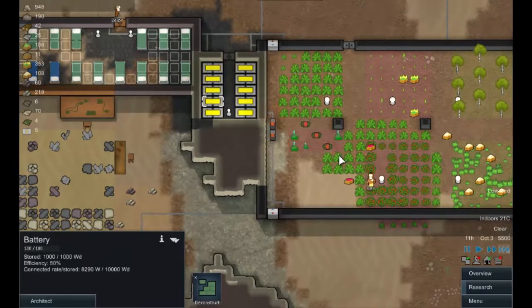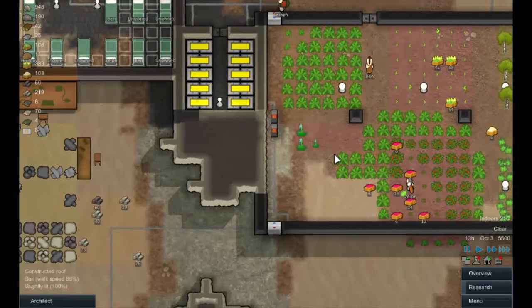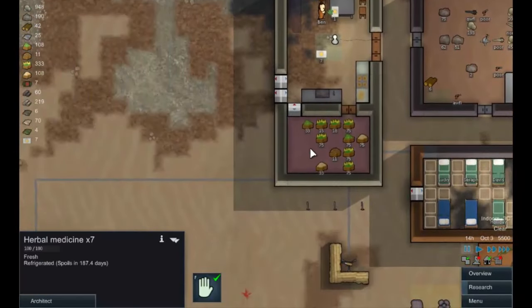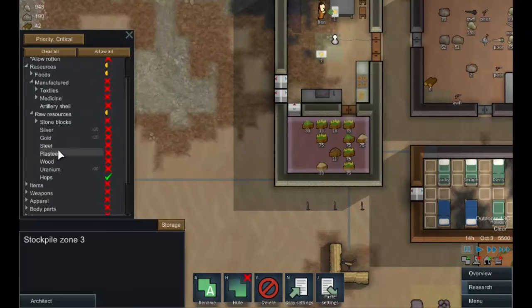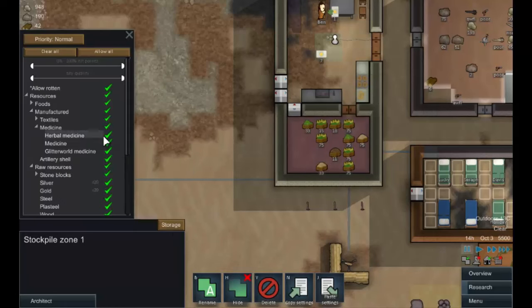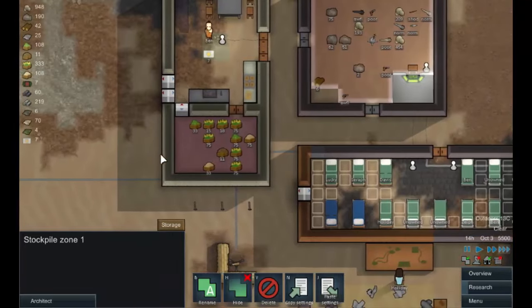The xerigium is being harvested - that gives us a few med packs. I have a nasty feeling Sarah's going to go through those fast. They can't store that in here so we have to store it in storage. Herbal medicine goes in there and in here. Turn that off, there we go - someone move that along.